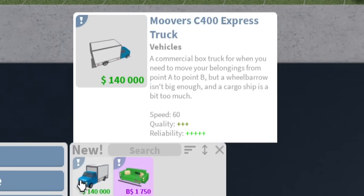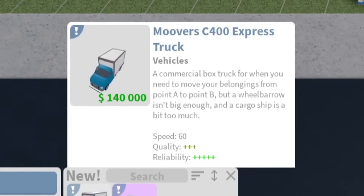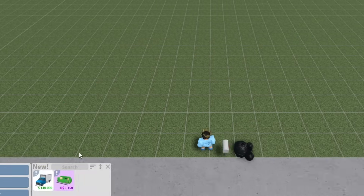Wait, it's here! What is that - a truck? Oh I just spit on my monitor, I'm so sorry! The Mover C400 Express Truck - a commercial box truck for when you need to move your belongings from point A to point B, but a wheelbarrow isn't big enough and a cargo ship is a bit too much.